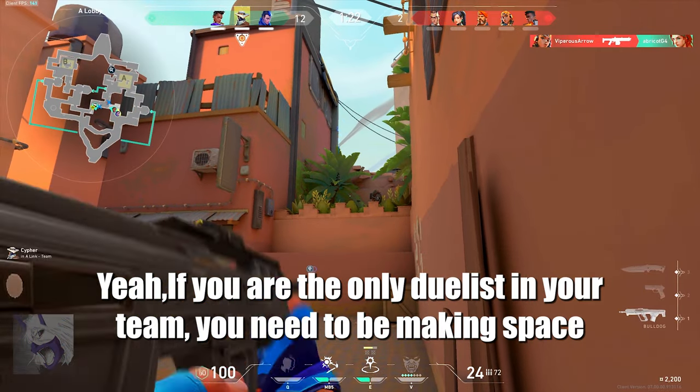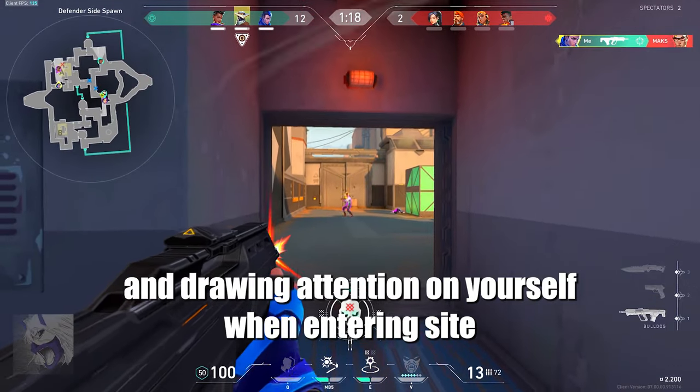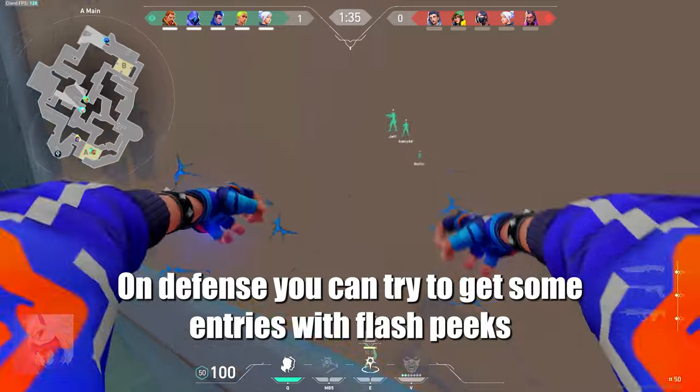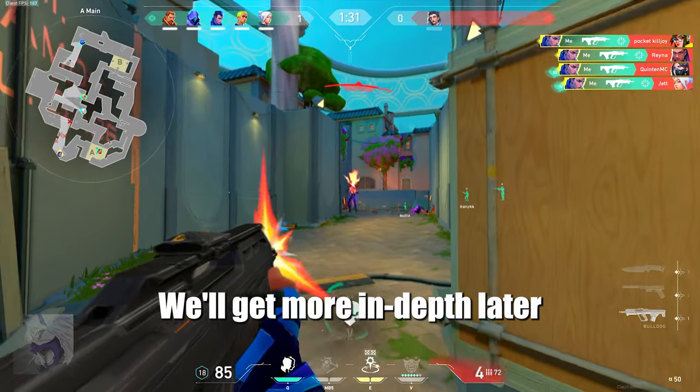If you are the only duelist on your team, you need to be making space and drawing attention on yourself when entering. On defense, you can try to get some entries with flash picks. On attack, take space with your flash tippies. We'll get more in-depth later.